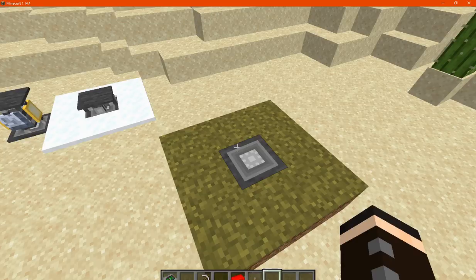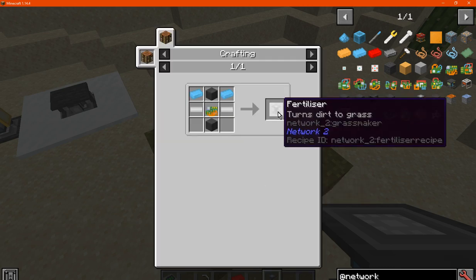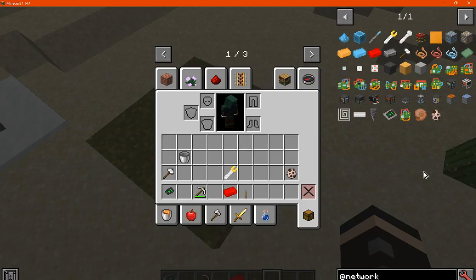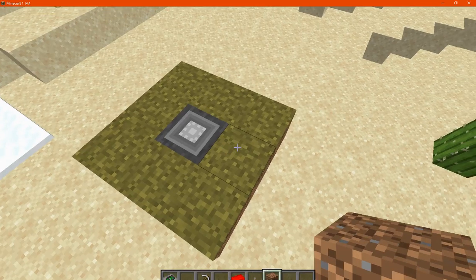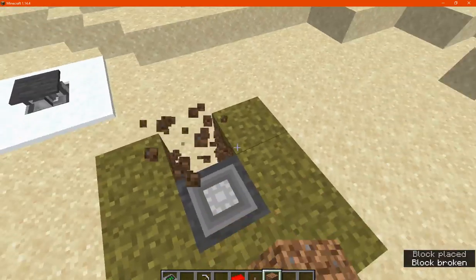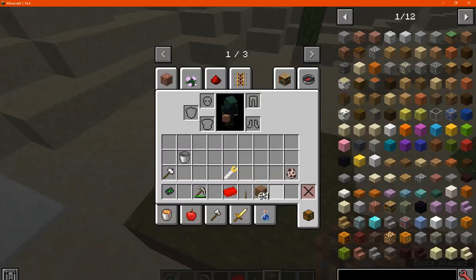Next we have the fertilizer which turns dirt to grass. Just get a few dirt blocks here — you can see that, and it obviously doesn't convert it backwards.